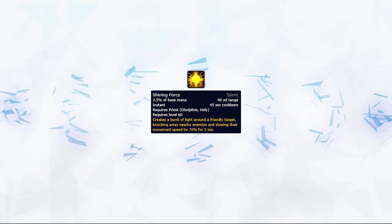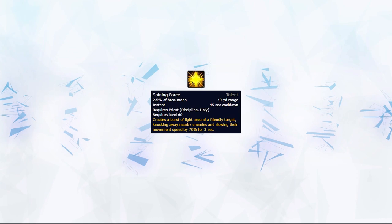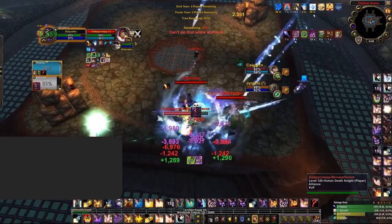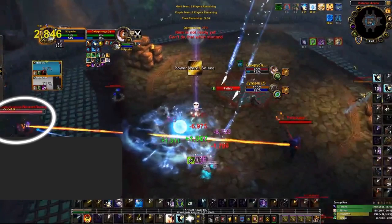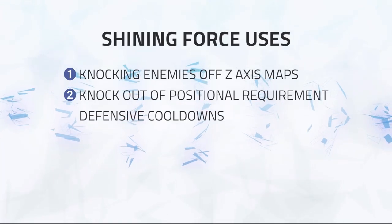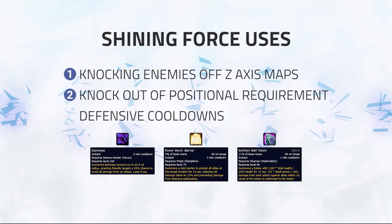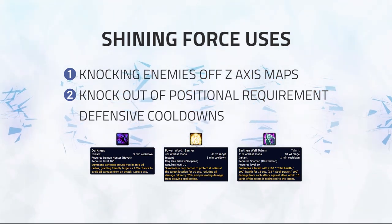Shining Force is taken instead of the reduced cooldown Psychic Scream, primarily when you know you won't get use out of Psychic Scream or on specific maps when being trained. The primary use is knocking targets off either you or a teammate — great against melee cleaves or on Z-axis maps to knock them down or build distance. The secondary use is for positional defensive abilities like Darkness, Power Word Barrier, and Earthen Wall Totem — you can use Shining Force on an ally to knock enemies out of these defensives.